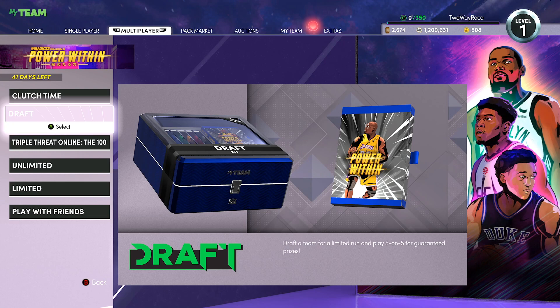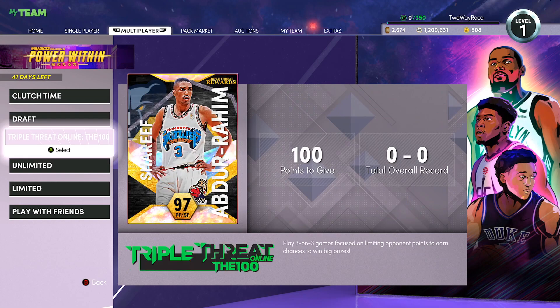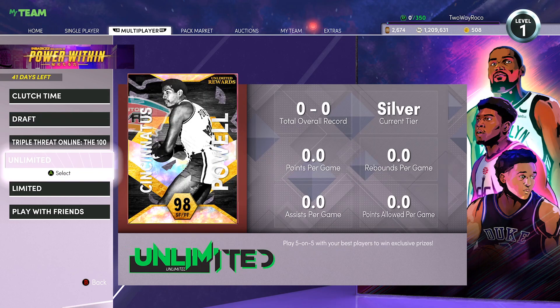For the Draft, I would never recommend playing it — Richard Hamilton is the draft reward, and I just don't know if it's necessarily worth it. Triple Threat Online has Shareef as the reward, and Shareef's pretty solid. Whether it's worth grinding for is really up to you — I do like Shareef, I think he's a very solid card in MyTeam.